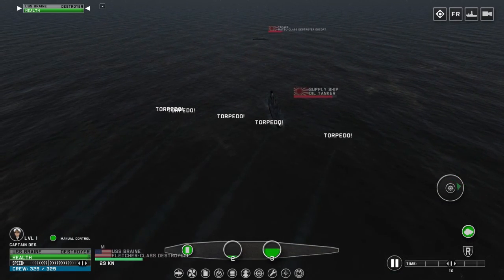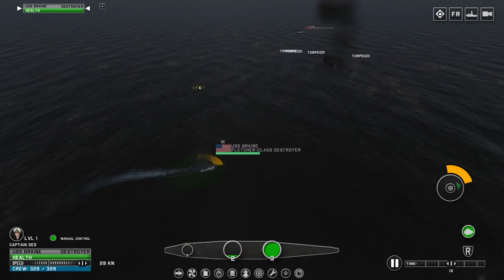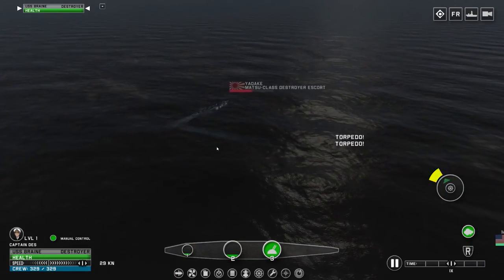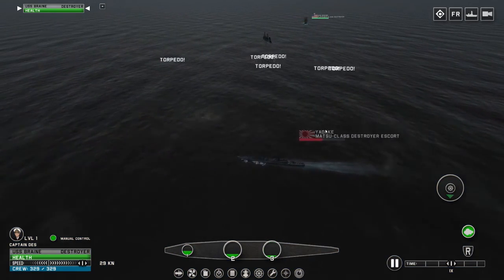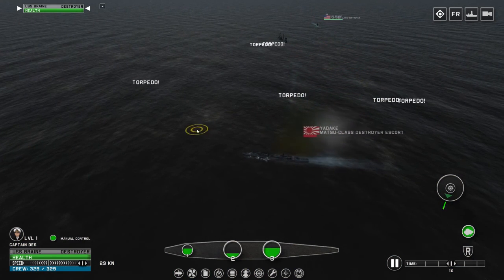Hopefully one of these torpedoes hits — I think this one's going to hit. Sweet. So it seems like if a torpedo hits, it automatically does a ton of damage. Is this a submarine? There are submarines in the game as well. Let's go ahead and fire on that guy. These torpedoes might actually go all the way — that did a lot of damage. Sweet.